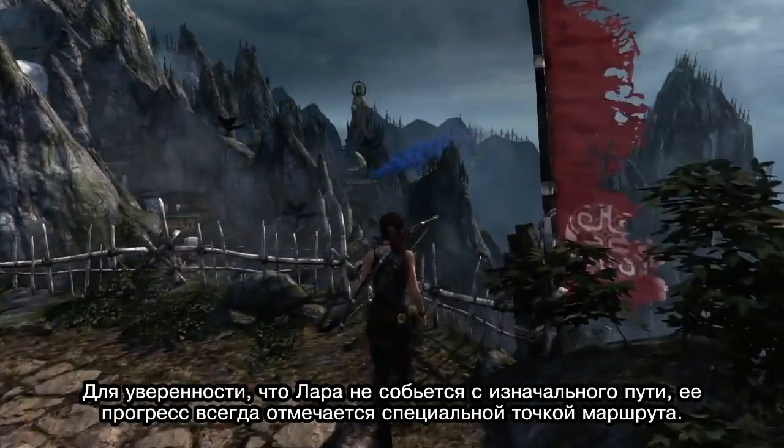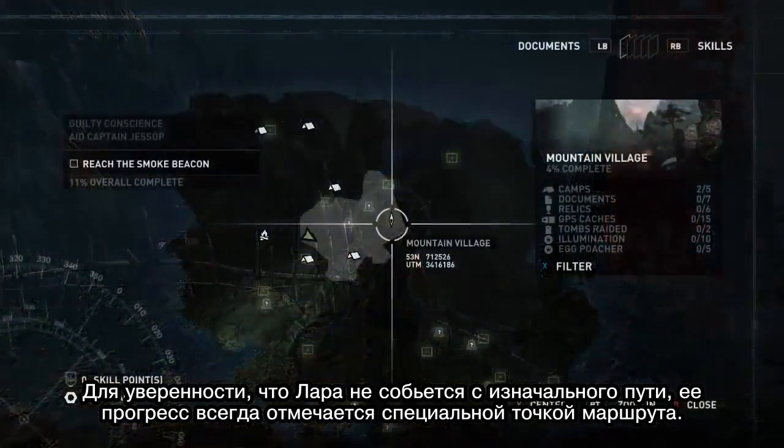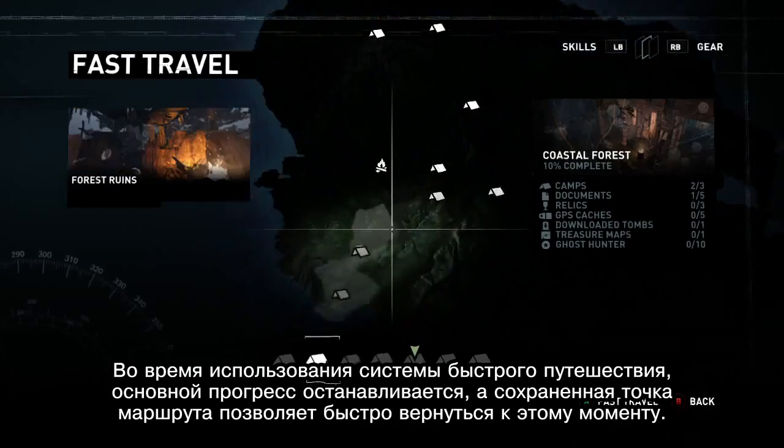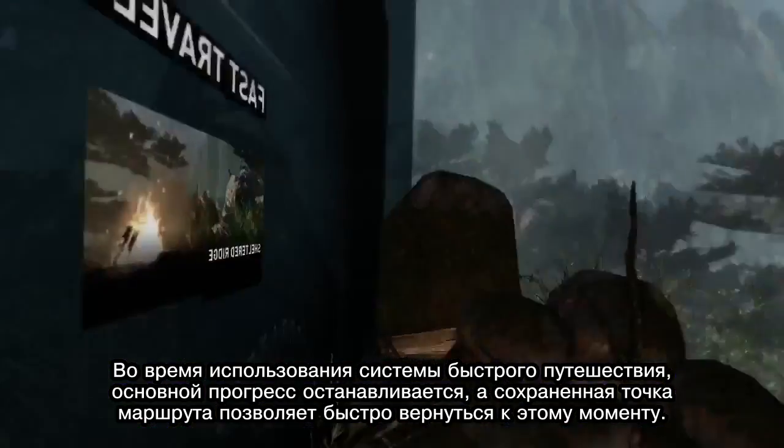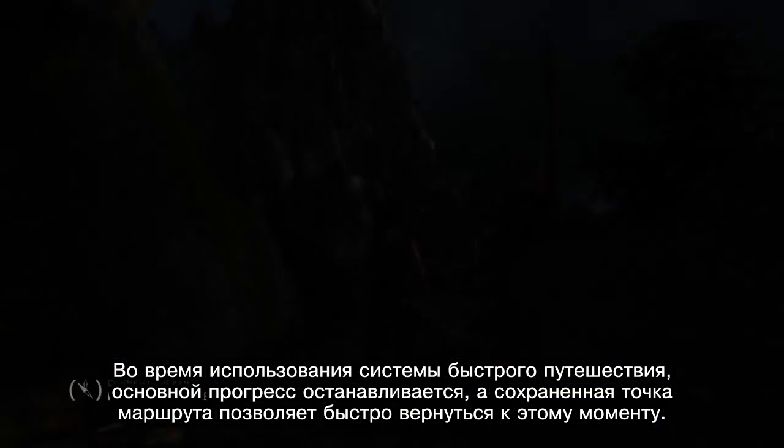To ensure that she never loses her original path, Lara's progress is shown as a waypoint on the map. Using Fast Travel puts Lara's main adventure on hold, and waypoints let her go back to where she was to continue her adventure.